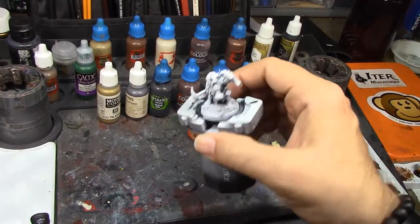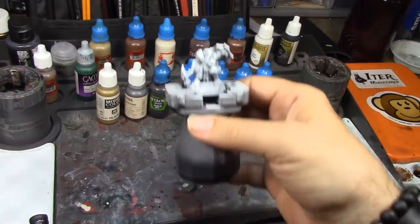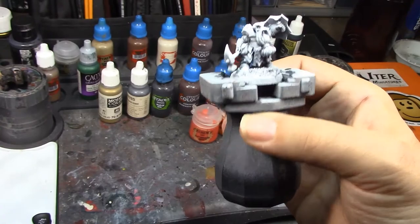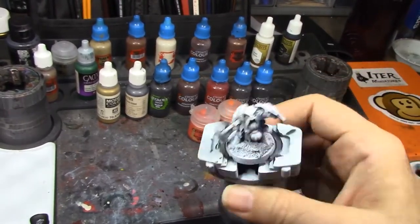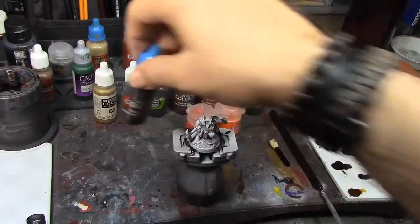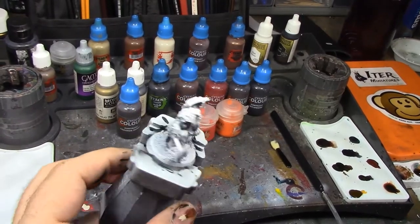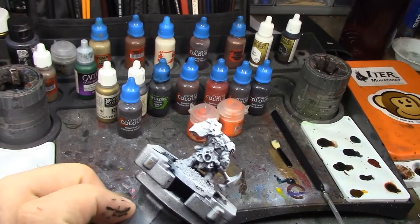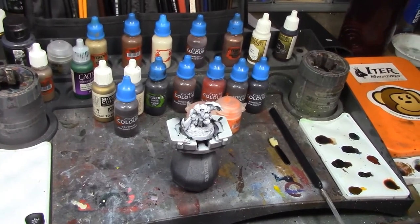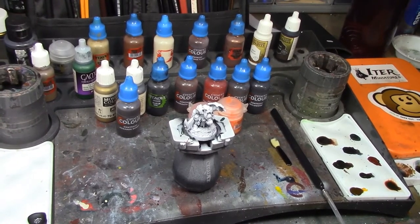I think I'm gonna do the ground in Vallejo Heavy Black Green instead of the Dark Angels Green contrast we did last time. Actually, for this guy I'm gonna do his base in Aggaros Dunes contrast — see how that turns out, because I bought it but haven't used it yet. I kind of wanted to give him a rocky dirt kind of look to his base. So that's how we're gonna paint this guy. I'm gonna go ahead and get some of those base coats and contrast down and then check back with some progress to report.